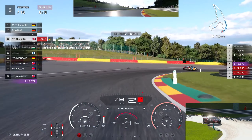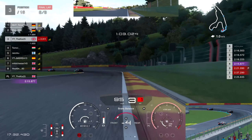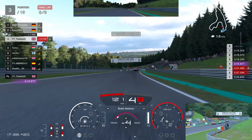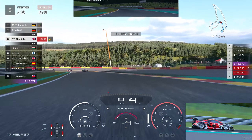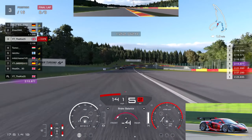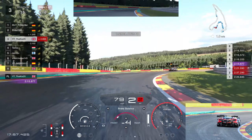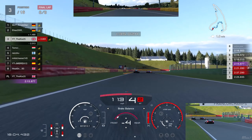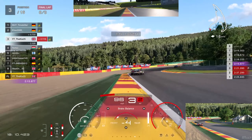Into the final braking zone — braking nice and early. P3 looks to have braked a little too late and that's the opportunity: we squeeze up into P3 and take that podium position. Now let's see if we can catch the cars in front — over two seconds to the leader is a big gap but we fast forward through the main straight into the handling section, creeping into slipstream range on this final lap. The front tires have plenty of grip; the rears are starting to fade a little but still giving me what I need.